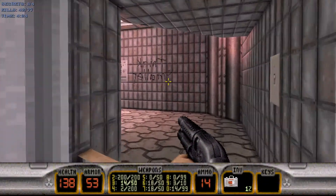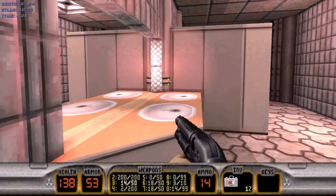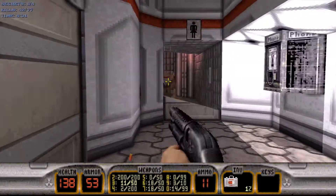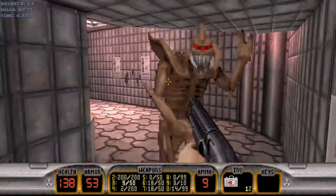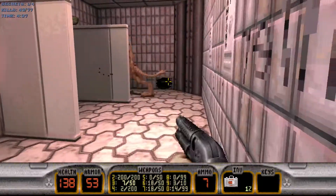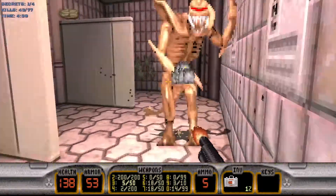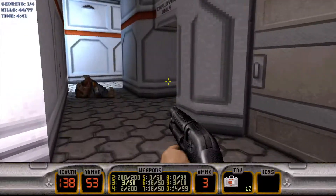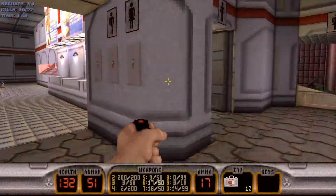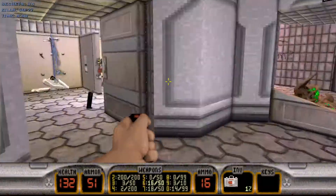Next up we're gonna head into this bathroom. We're gonna have two aliens in the bathroom stalls to deal with. Then we'll open this door — there are some grunts inside. We'll just throw a pipe bomb in there and deal with them real easy.